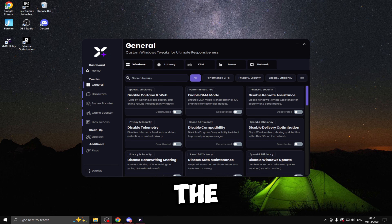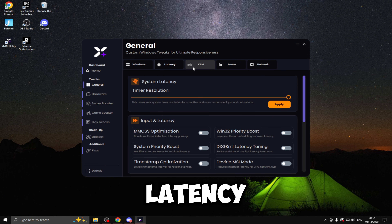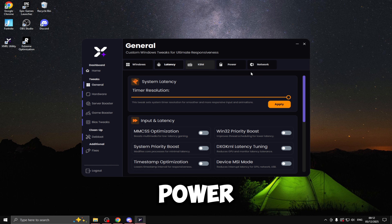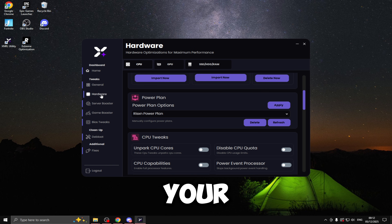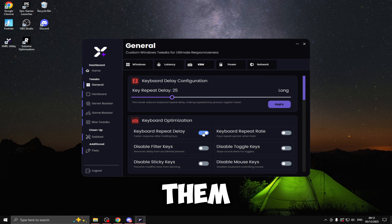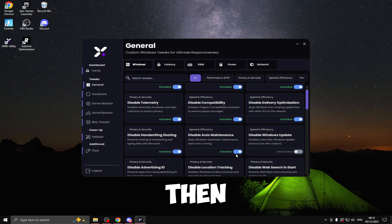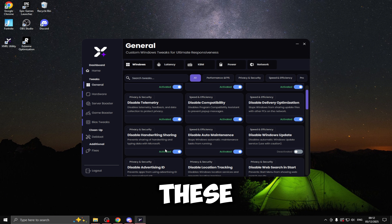I've just launched the XNRL tweaks. As you can see, we've got general tweaks, Windows tweaks, latency tweaks, keyboard and mouse, power tweaks, and hardware tweaks including CPU, GPU and SSD or hard drive. All you need to do to enable a tweak is tick the box and enable the option — just click the on button. I'm going to do this for every single tweak, then restart my PC and load Fortnite up to test them.